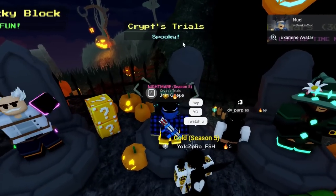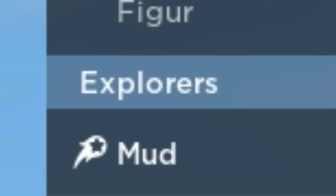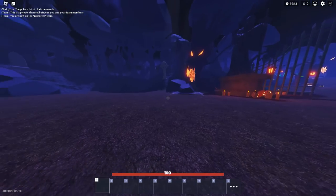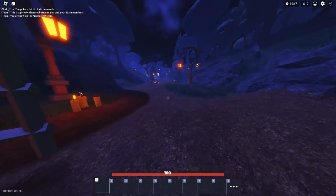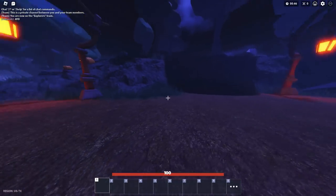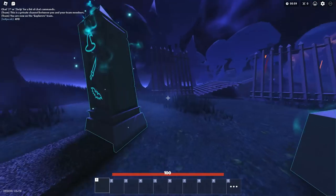Let's go ahead and give the Crypt Trials game mode a try. I spawned into a match with only four players — we are on a team called the Explorers. This is something brand new I've never seen before. As a player, you're locked in first person. I'm actually hyped for this. It appears that we have a boss battle called the Set. This event seems promising, though I'm not really sure what to do because there are no patch notes.